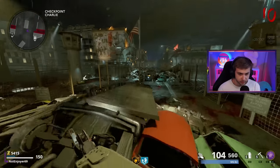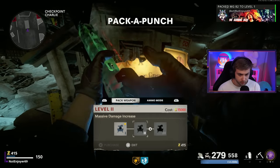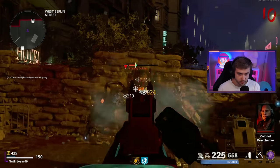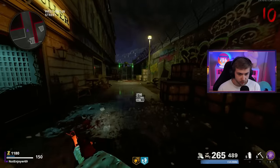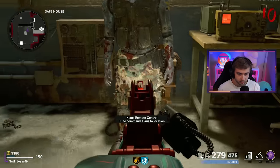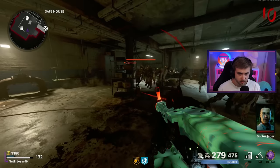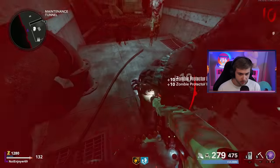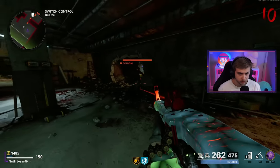Now we're at round 10. I'm gonna Pack-a-Punch this before the panzer shows up. I don't want him to kill me. Drop that battery for me - thank you. Let's go ahead and build Klaus. I'm gonna need you to get a few kills here Klaus - he needs to get like 20 kills before we can upgrade him. I also need you to open a few things for me - why don't you pop open this locker?